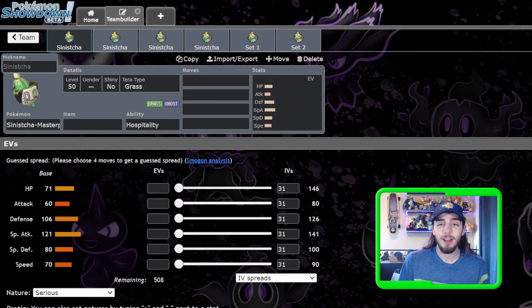Hello everyone, Sableye here and welcome back to the channel. Today we are going to be talking about one of the new Pokemon released in the Teal Mask DLC, Sinistra. And Sinistra is a Pokemon that has a lot of niche usages in VGC right now. We're going to go over some different ways that I think you could run it, and then I'm going to send you guys two sets that you can start playing around with.